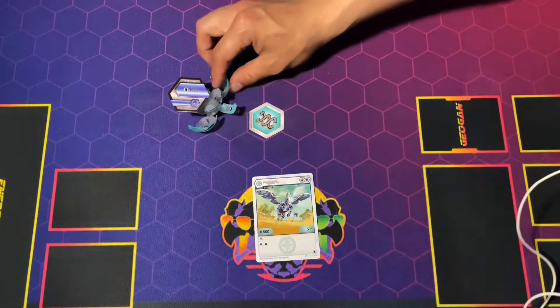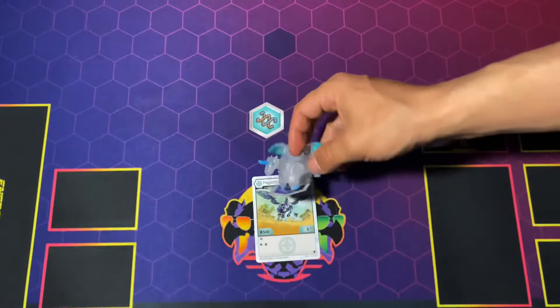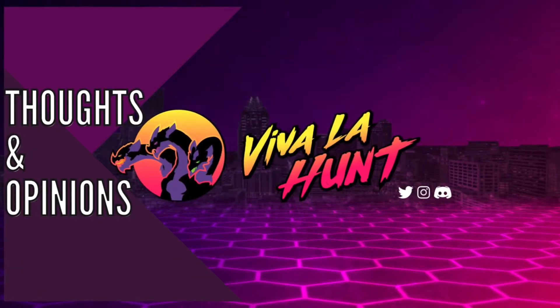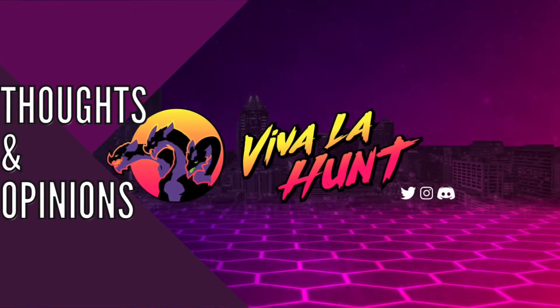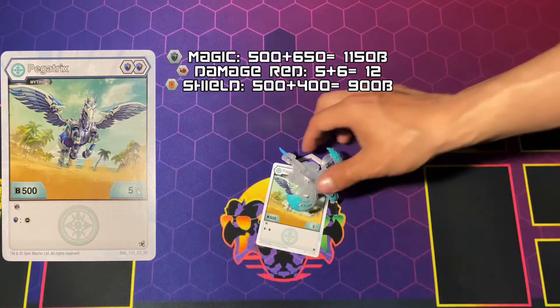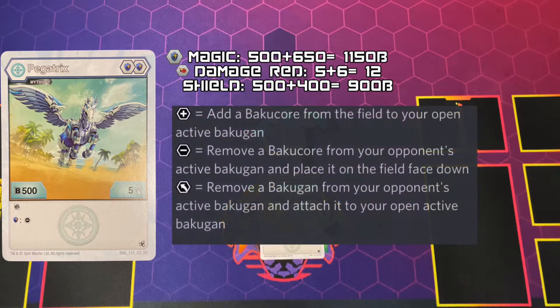Bakugan Brawl! I don't think it does, but yeah — there it goes. We can move on from the cores of this awesome Bakugan. Let's talk about the obviously big thing in the room. Pegatrix 500b on top of the magic shield is going to be 1150, which is pretty decent, but the built-in reroll — you know that if you decide to play chicken with that it's a thing, but I don't suggest it. So when you do land on that magic shield, you are going to take a core away from your opponent's Bakugan.